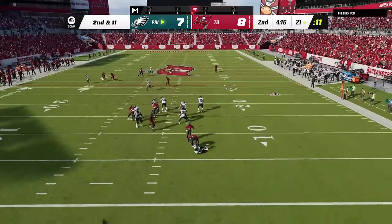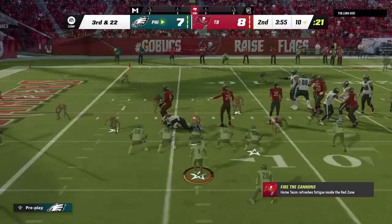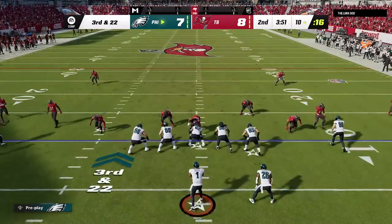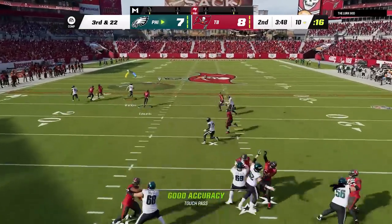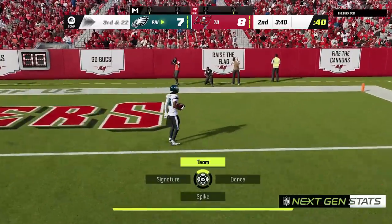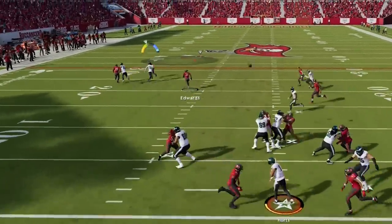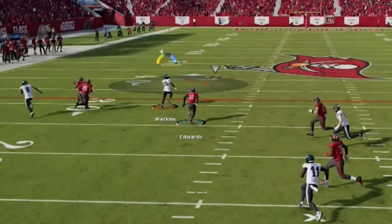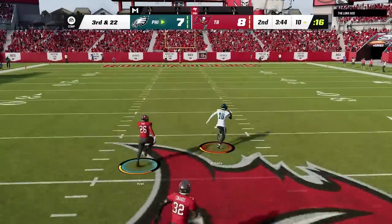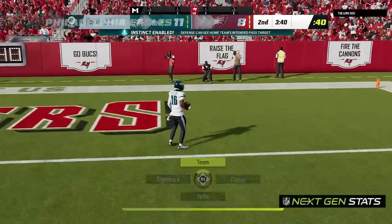On the next series, his man zero blitz gets home for a sack, knocking me back into a third and 22. But then on the next play he is still in man zero blitz, which doesn't make any sense — he should have switched over to a safer defense. So I just dial up an easy one-play touchdown. He even knows it's coming as he tries to user that route, but it is too late. On third and 22, you know I need at least 22 yards — so start defending that first.